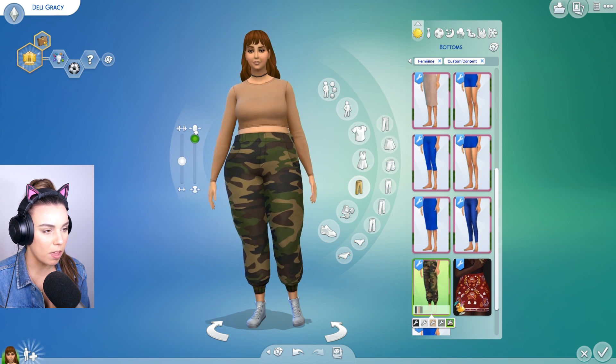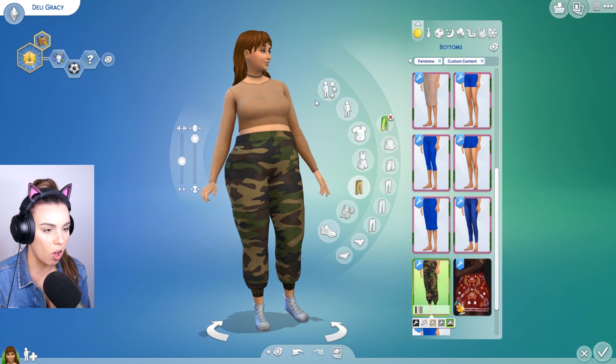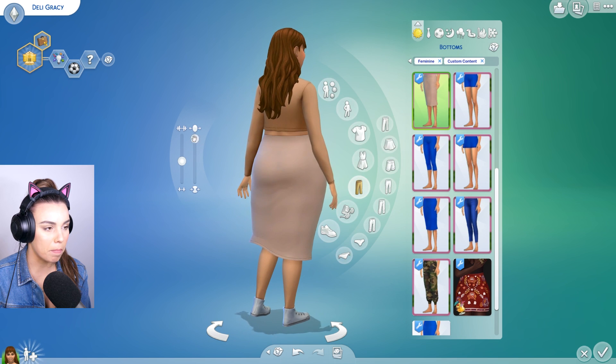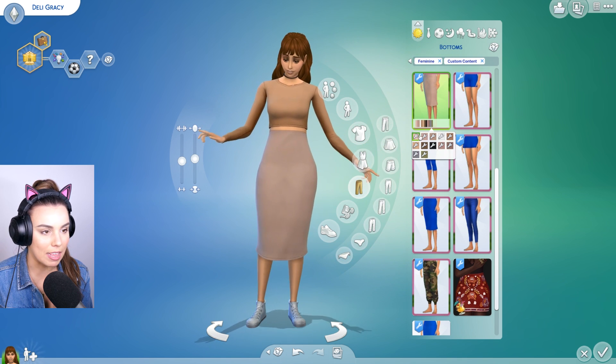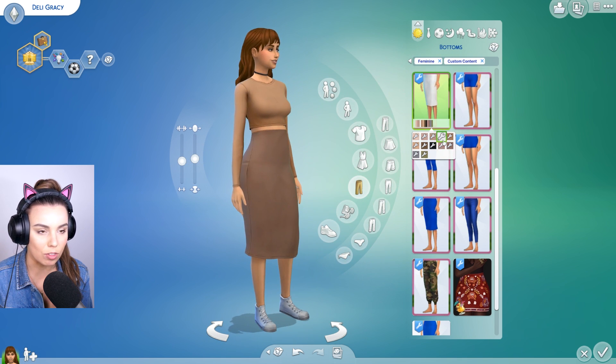These also look amazing on Sims that are bigger in size — like all of the tops work really, really well. And we also have a pencil skirt, which I think looks amazing on every Sim body type as well. So this is like an awesome basic pencil skirt that you might want to use in your game with other existing tops.